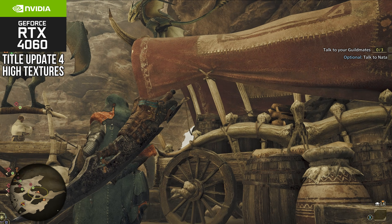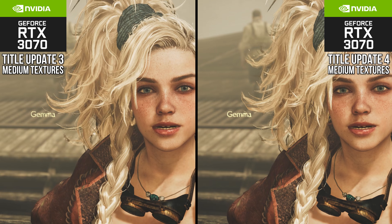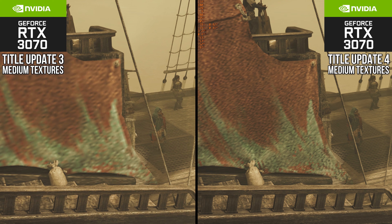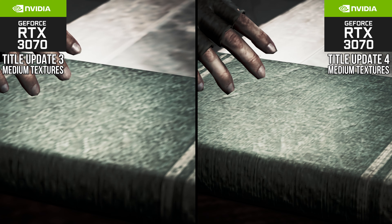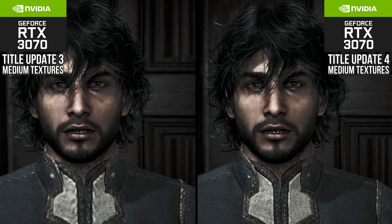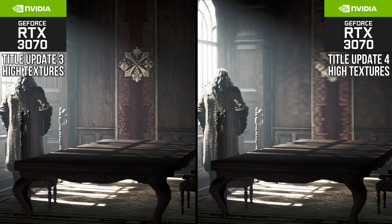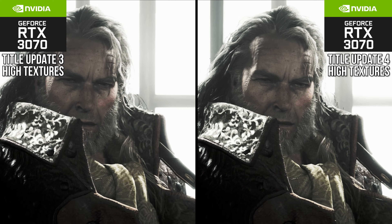But what about medium textures? On average, medium textures are actually better than before. The tarp I showed off earlier? Better looking on medium now. The book that I clowned on at release? Definitely looking better now. Character textures for clothes can also be a bit better, as we see here. These are smaller adjustments for sure, but the general texture quality is one that I would classify as better, but still not good. So they definitely changed texture streaming behavior and what you end up visually seeing. On high, I'd say it's kind of a mixed bag now, but on medium, it's definitely a win.